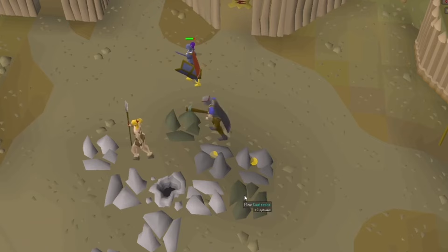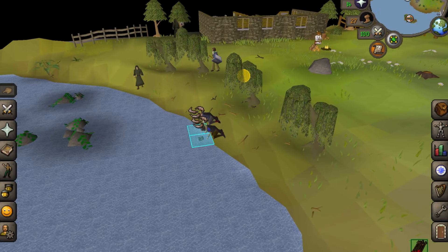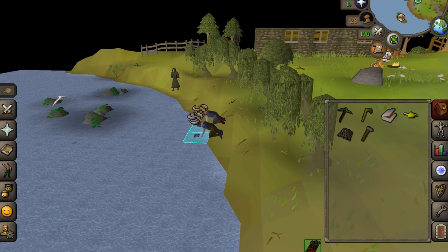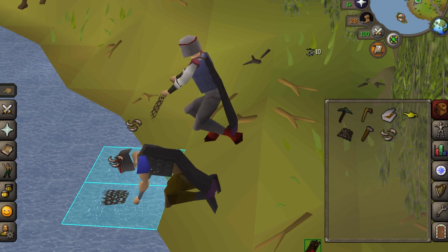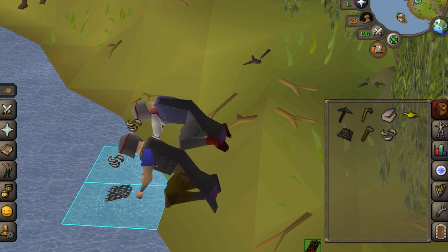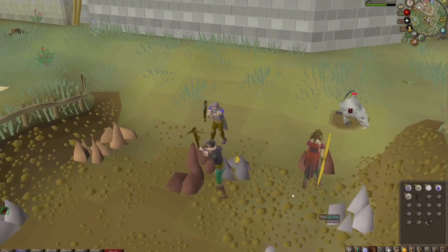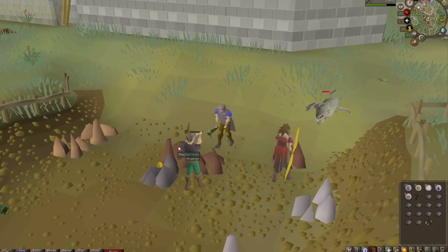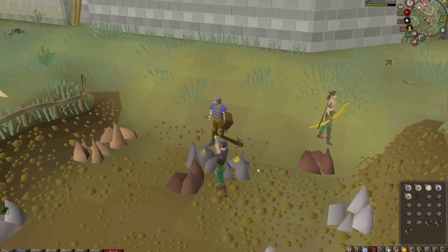Another frustrating thing about Old School RuneScape is there are a lot of bots. It can be really annoying when you're a lower level grinding at the mines and a bot just takes over the rocks you're using with much better gear, and there's not much you can do about it. However, when life gives you lemons, you make lemonade. What I started doing is when bots are near me doing the same thing, I'll actually use them as my Uber — when my inventory is filled, I follow them to the bank, empty my stuff, and follow them back.